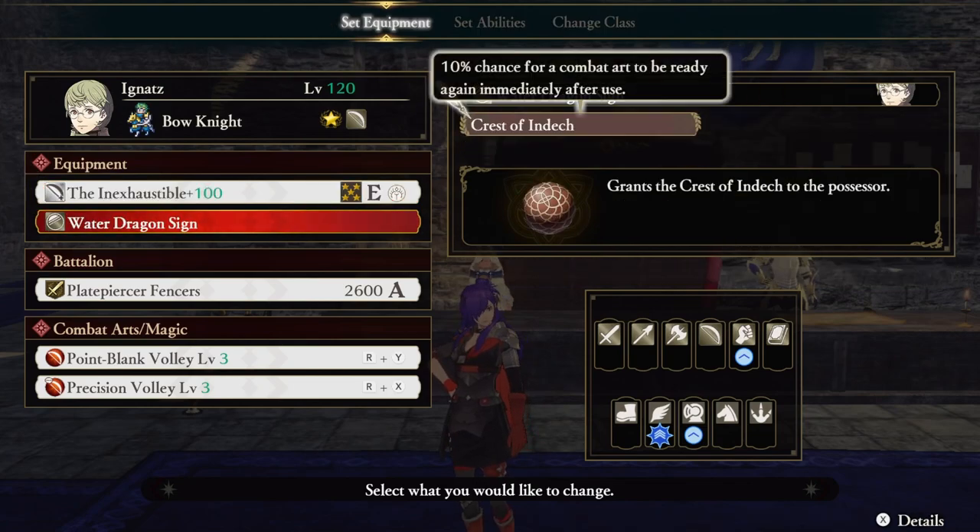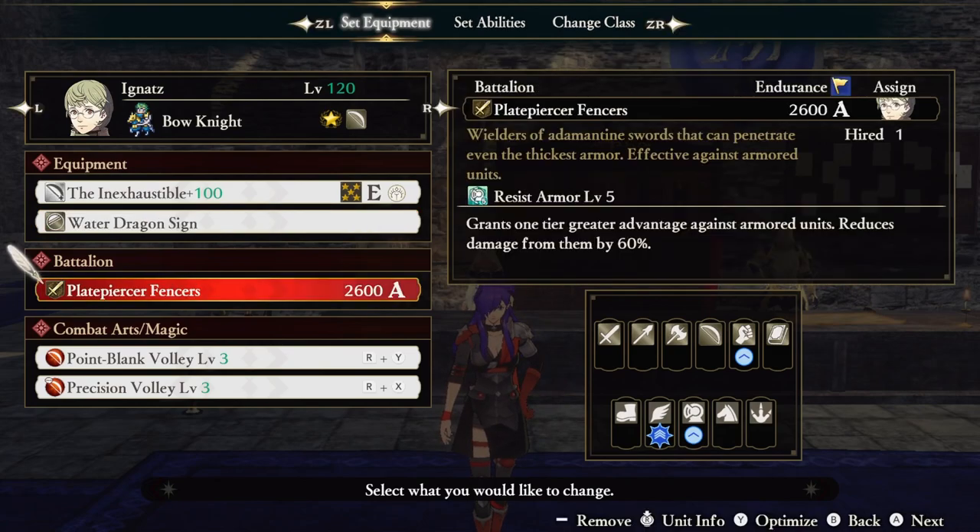Our accessory is Water Dragon Sign, which gives us a 10% chance for a combat art to be ready again immediately after using it. If there was any doubt that we wouldn't have infinite combat arts, this crest should change that. Our battalion of choice is Resist Armored Units, but you could also use Resist Axes and gain a few extra classes on the list.